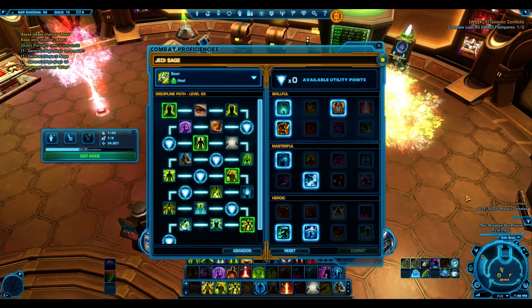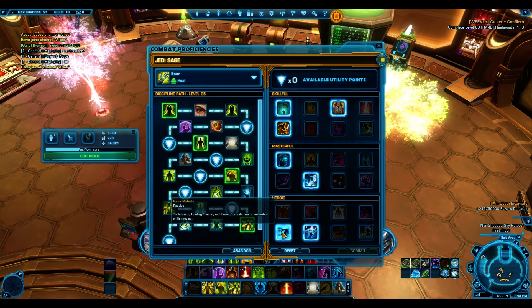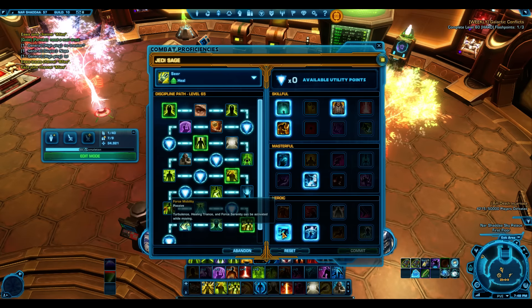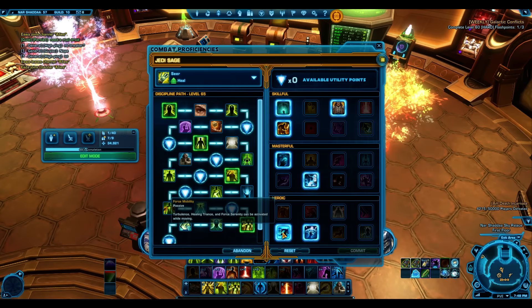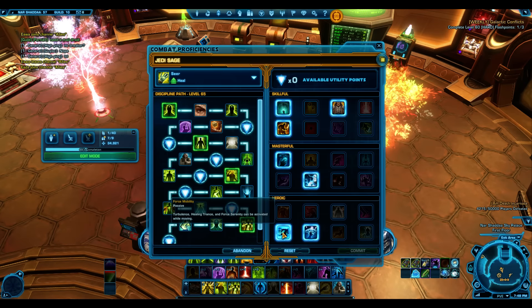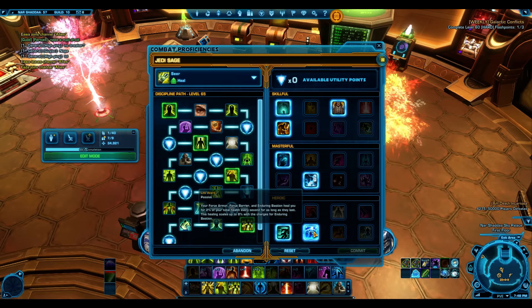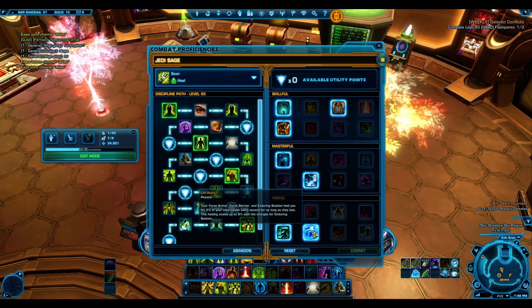Telekinetic Defense gives 10% extra absorption from Force Armor - I'd consider this mandatory. Force Mobility is also mandatory: Healing Trance can be activated while moving. If you get a ground effect under you, you don't want to interrupt Healing Trance - generating Resplendence stacks while moving is very important. Life Ward gives 2% healing while Force Armor or Force Barrier is up.